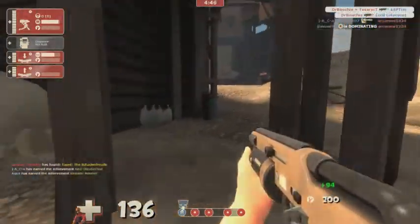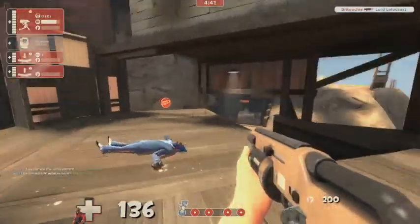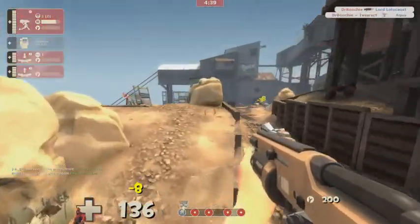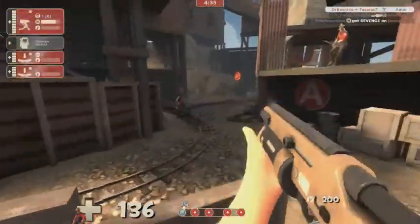In this video I'm just messing about using the Widowmaker. It's a really nice shotgun — a pretty good sidegrade to the standard shotgun. Obviously there aren't any real upgrades in Team Fortress 2, everything is a sidegrade. Since TF2 hasn't really released any new weapons, I thought I would go back and revisit some of the older weapons apart from the stock ones, because I usually use those.